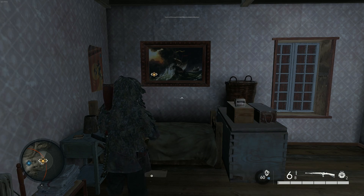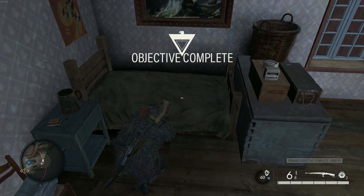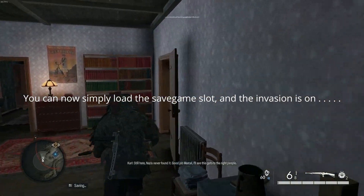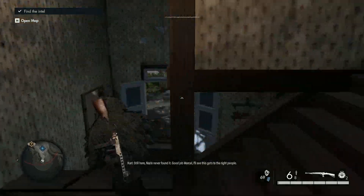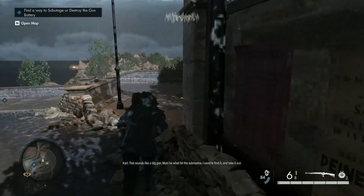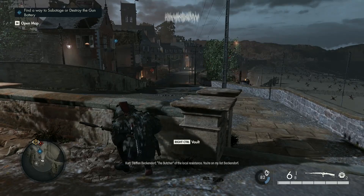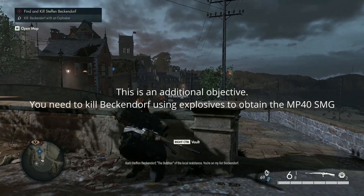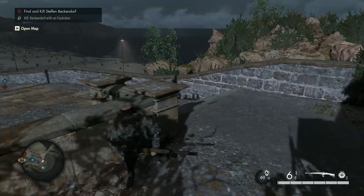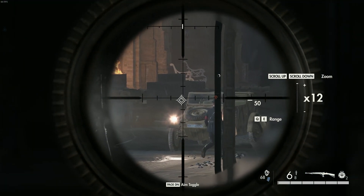First of all, we need to do a couple of things. The Nazis never found it — good job, Marcel. That sounds like a big gun; must be what hit the submarine. I need to find it and take it out. Stefan Beckendorf, you're on my list. Now we'll kill Beckendorf with an explosion — that'll get you the MP40.